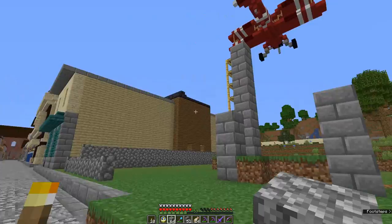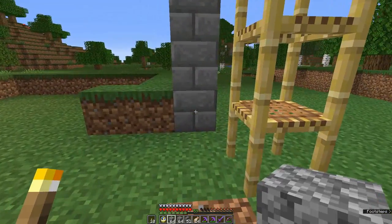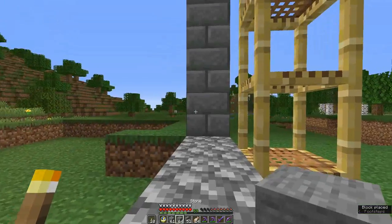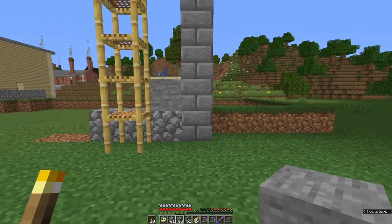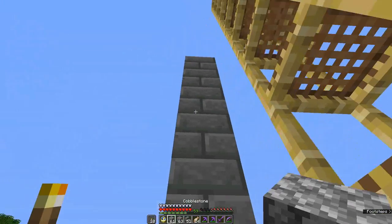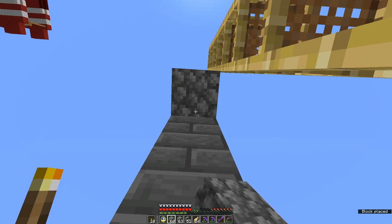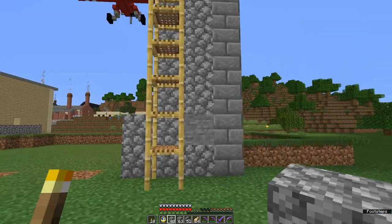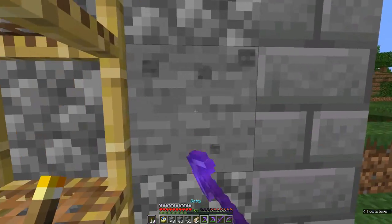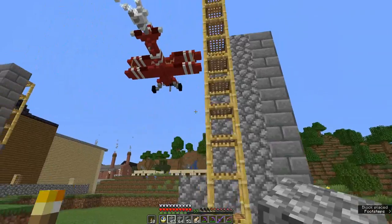Right, we've got the height set. Let's go for the walls. I'm just using a mixture of cobble and smooth stone. The congregation would have provided or paid for what they could manage. I might actually just take that out and start with just doing the walls in cobble and see how it looks.